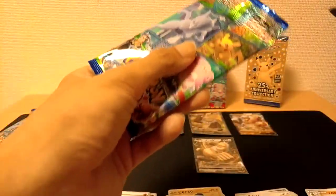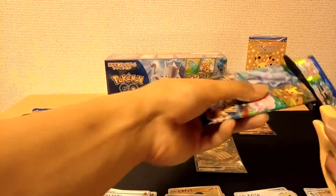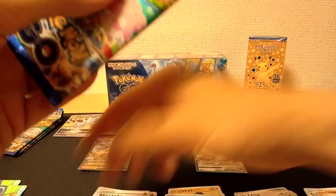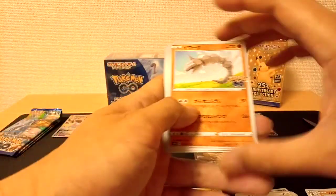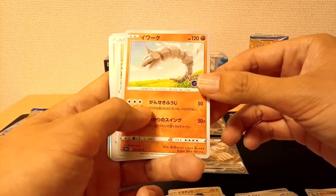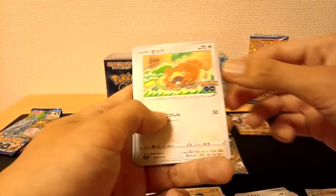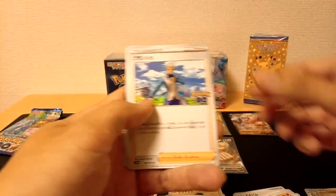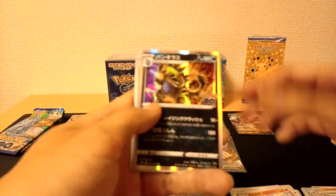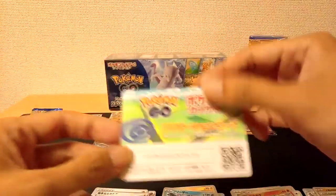I believe I'm now missing three cards from the base set, and luckily I've already pulled the most expensive card — the Radiant Charizard. I need the Radiant Blastoise, Radiant Venusaur, and I think a Sylveon Rare. We have an Onix, Bidoof, Charmander, Blanche, and a Tyranitar as the Rare, Lightning Energy, and a Pokemon Go code card.